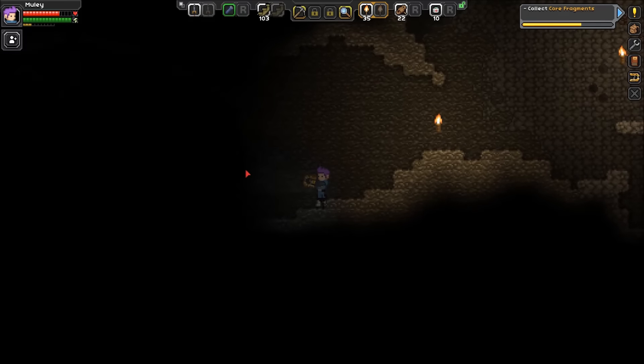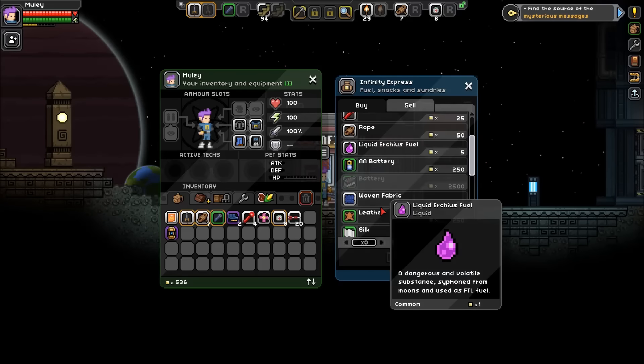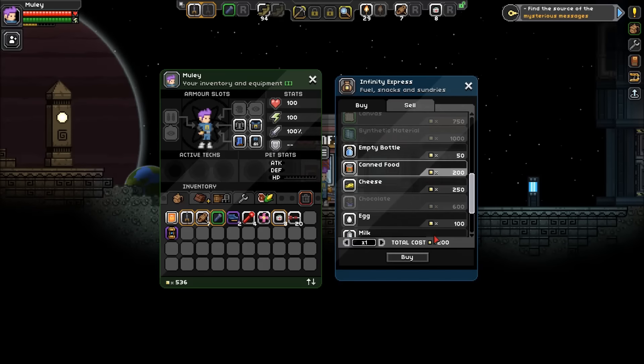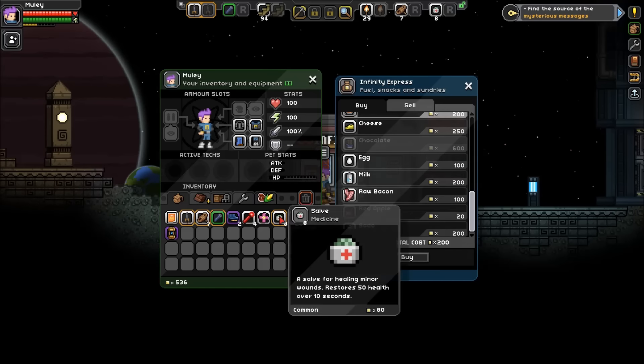Oh look at this infinity mark — 50 health over one second, holy moly. I'm curious about bandages so I'm buying one just to see how they work. Whoa — instant heal! All of humanity scattered across the universe, what do we do? Look at this double-A battery — there's some new stuff in here. Canned food — 200 pixels, but I don't even know how much I have. 536 — no way I'm buying that. I need to cook some food.